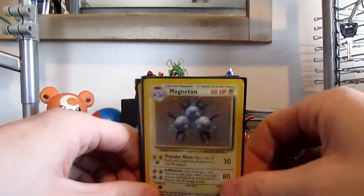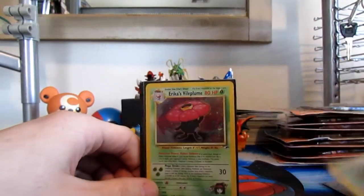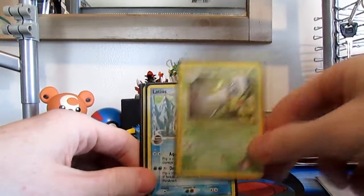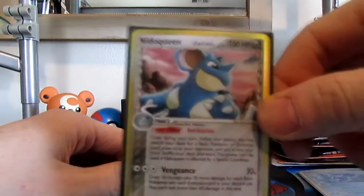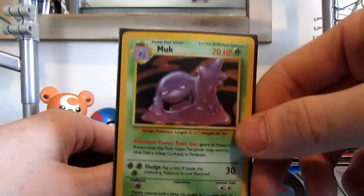Good morning, evening, noon and night everybody out there in TCG land, it's your boy Teddy back for another Ted's TCG Talks. Today I went to my local play and trade, went through their singles bin, picked out some pretty cool items — got some decent gym leaders cards, got some delta species, got some base set. Nothing too fantastic, nothing in too great a condition, but definitely stuff I would not mind paying a dollar for.